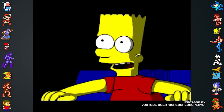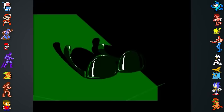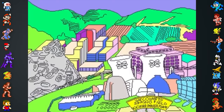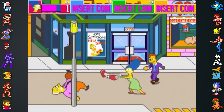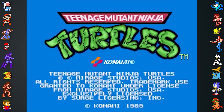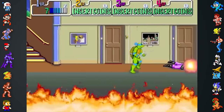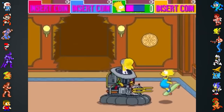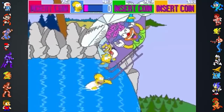Another early entry was The Simpsons Arcade Game, developed by Konami and tested by Konami of America near Chicago. Following the success of the 1989 Ninja Turtles arcade game, Konami took the Turtles beat-em-up gameplay and applied it to The Simpsons. While there's plenty of familiar content in the game, fans noticed some stark differences from the show. While The Simpsons family sounded like they did on TV, Mr. Burns and Smithers sounded nothing like their characters.